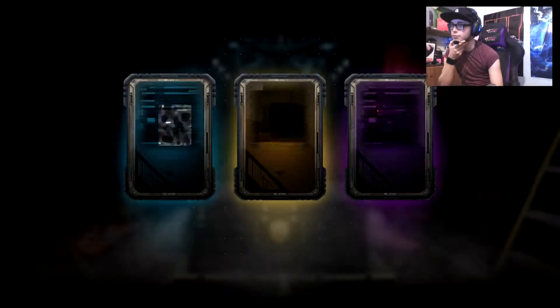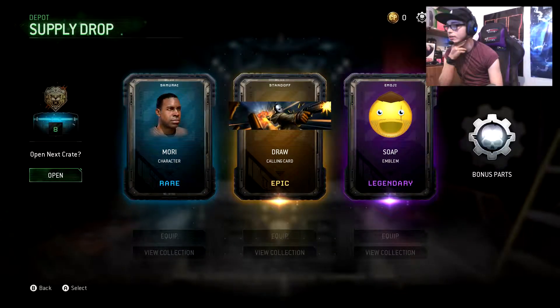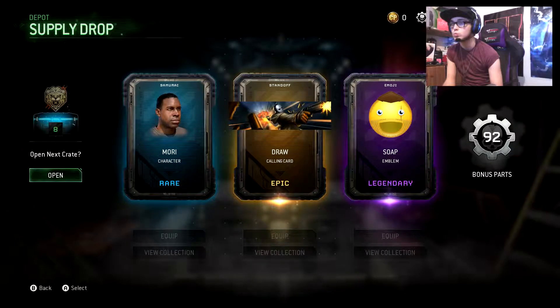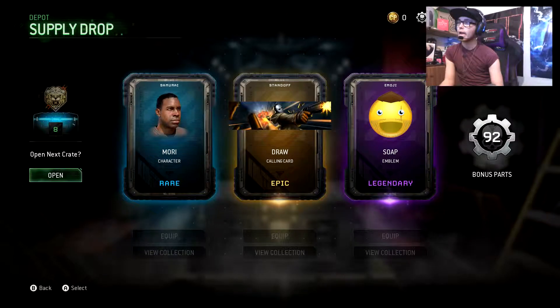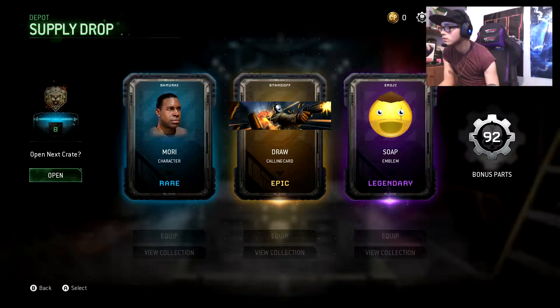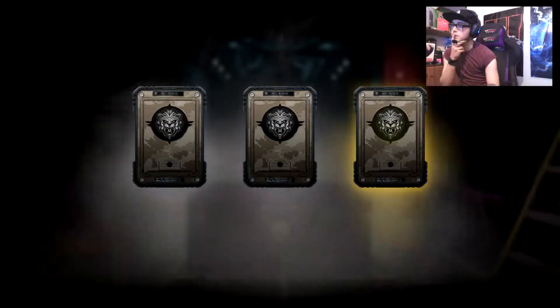So we now have a guy, an epic calling card. And when in your supply drop it should say something at the top, and if it says like a weapon that means you got that for that weapon. Blue says D25S - you've got a part for this now. Nice.